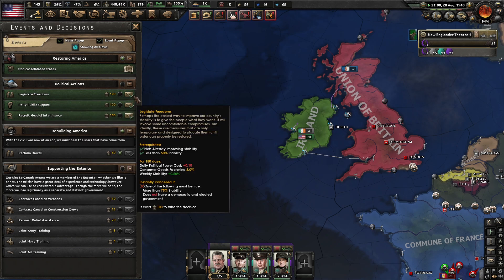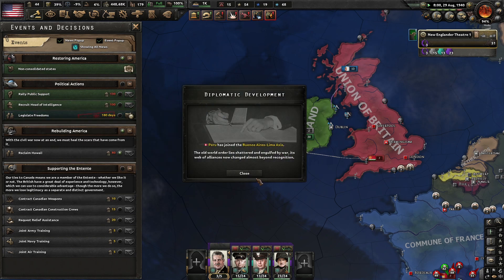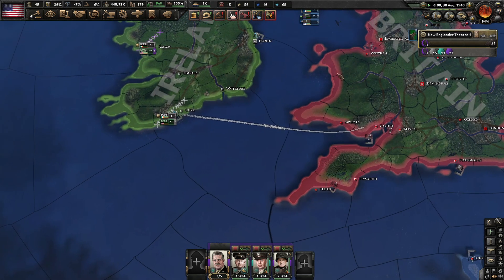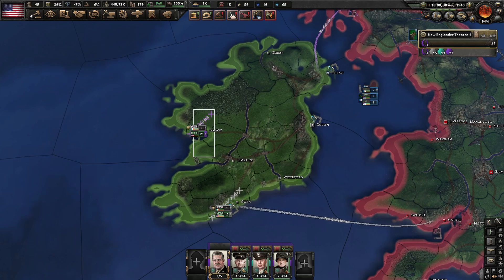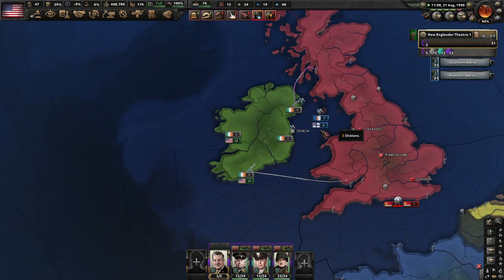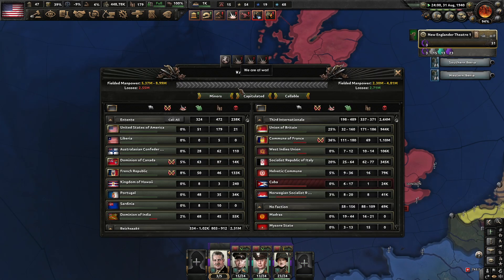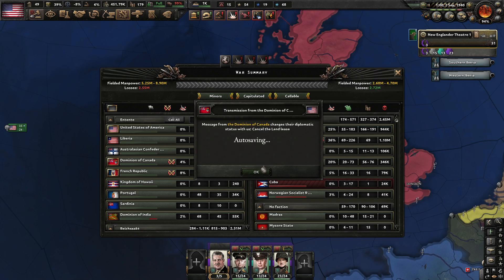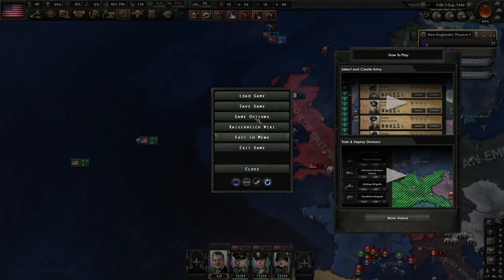Is there anything we can get for stability? Yes — I will legislate some freedoms. It will put us at 90% consumer goods factory, but I literally do not think that's going to matter remotely. You guys go up towards Belfast, prepare the invasion. Norway's almost dead. West Indies apparently has also taken a little bit of a hit.